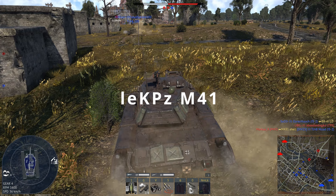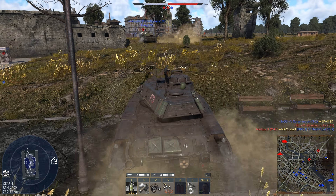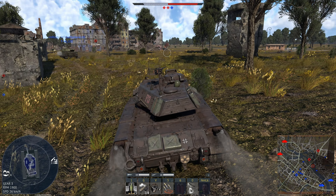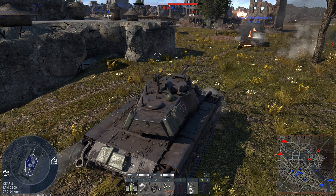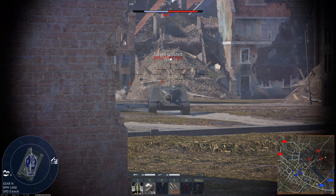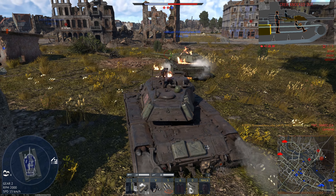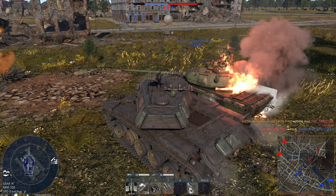For my second spawn I choose to bring in the M41 Walker Bulldog to try to recapture the other side of the map, which we've now lost. A T-44 was planning to attack the point but just got shot and is marking on the map where the enemy is. I pull forward and it's a CA Lorraine — with HEAT it's going to be no problem killing him. We kill the CA Lorraine and help repair the T-44.